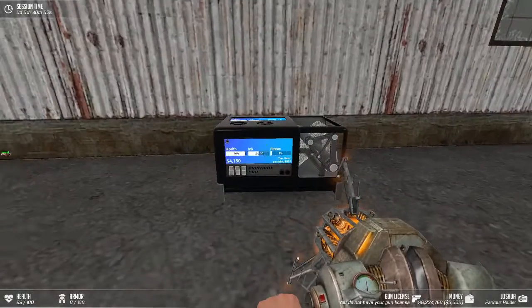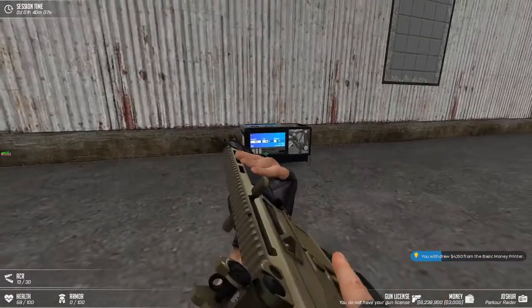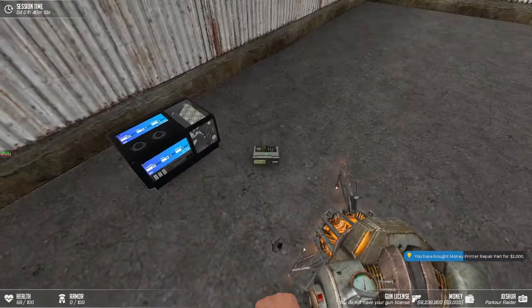Now, regarding the printer's size — the printer can actually print, and then you're booming. You're going to start making money. But say someone accidentally shoots a printer and it's damaged — then you want a money printer repair kit so you can get it back up to full health.